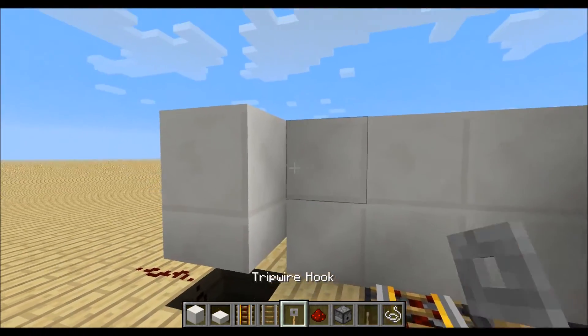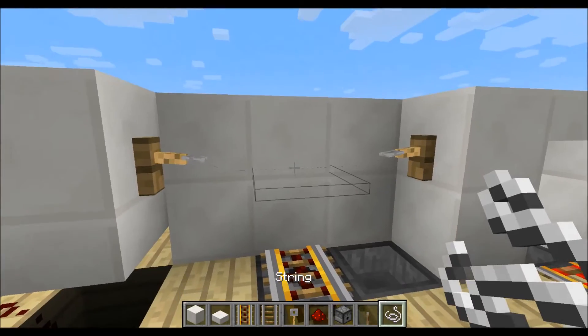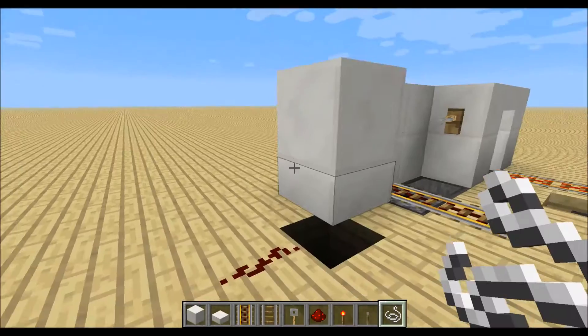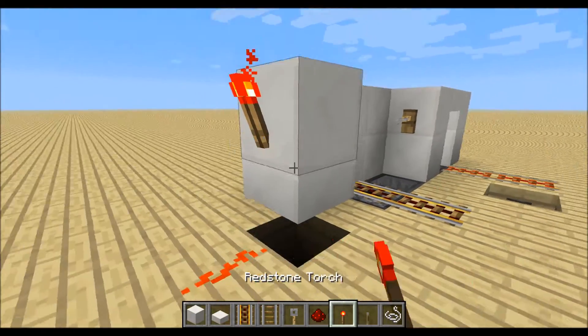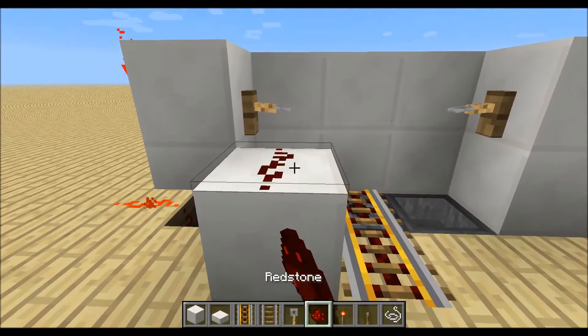And the tripwire hooks. Then tripwire over here and a redstone torch right here. Place down a block over here and redstone on top.